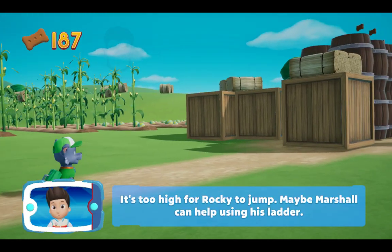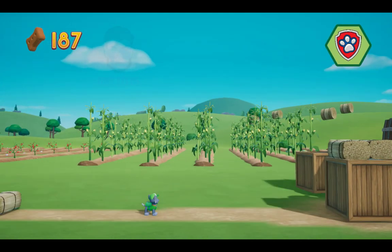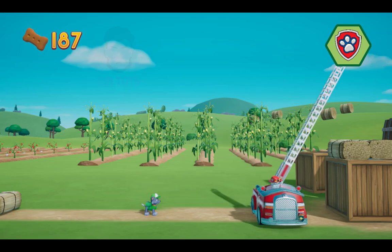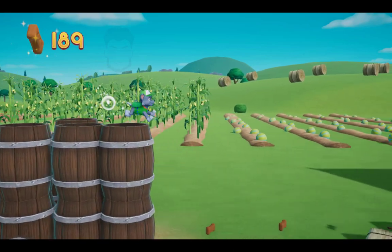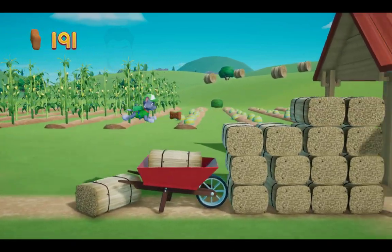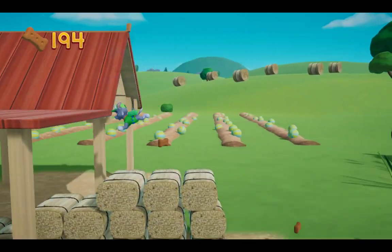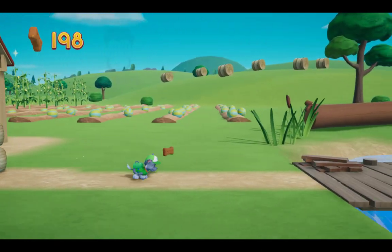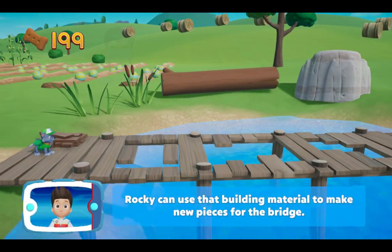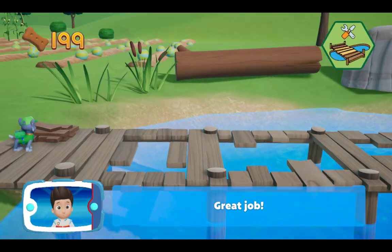It's too high for Rocky to jump! Maybe Marshall can help using his ladder! Choose which pup ability to use! All right! Now we can keep moving! Rocky can use that building material to make new pieces for the bridge! To help Rocky recycle the building material! Great job!